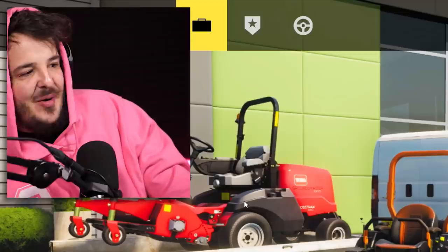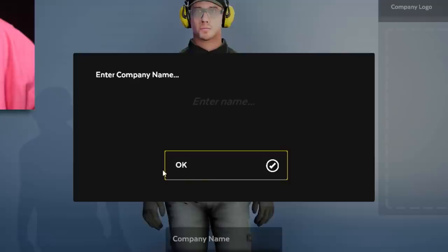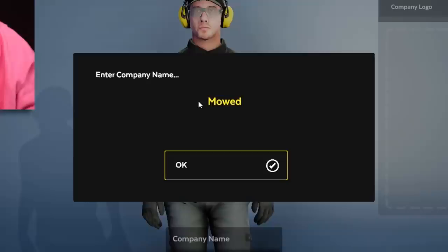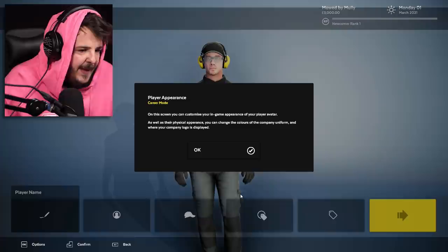Hello and welcome to Lawn Mowing Simulator. Pressure Wash Simulator went nuts and now there's a lawn mowing game where we're just gonna cut lawn. We get to create a guy and apparently we have to enter a company name — 'Mow Mode by Molly', perfect company name, perfect company logo.